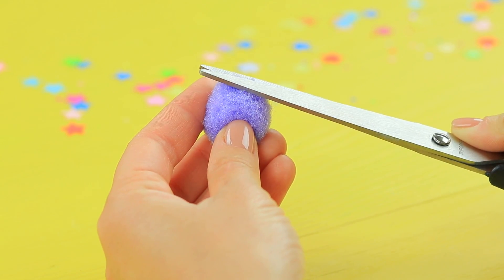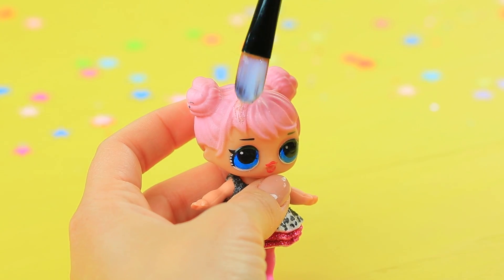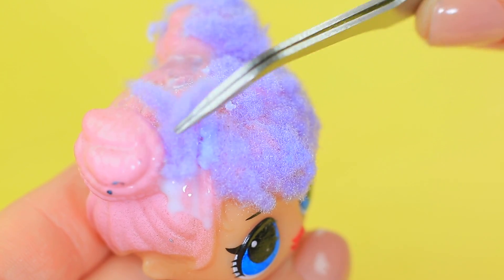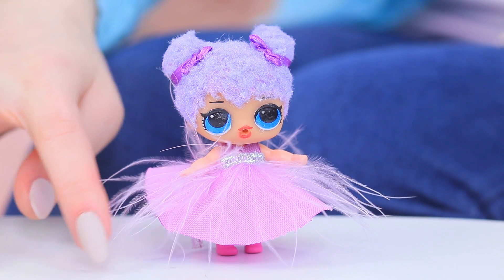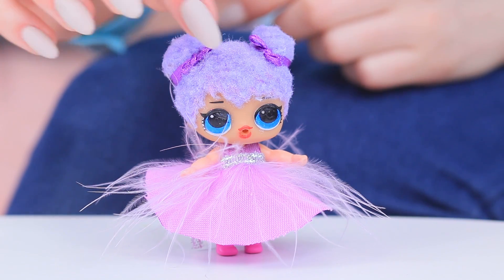Trim the fluff off a pom-pom. Cover the hair of an old LOL doll with white glue and attach the pom-pom fluff. Wrap ribbons around the buns. Redhead also made a new dress so that Cutie can feel like the queen of the ball!